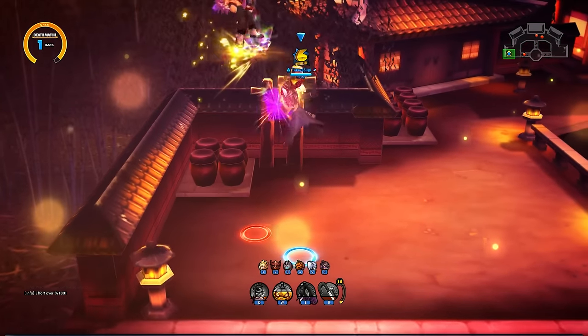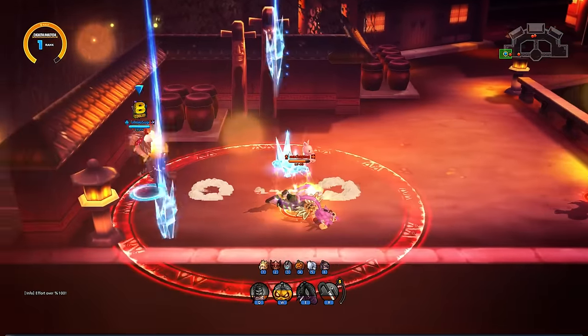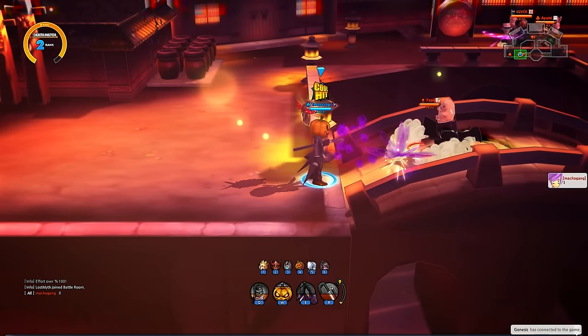So here we go, a little bit of a ghost combo. I'm out of passive, so when you're out of passive you can pretty much go into another character. It works out very awesome. Let's go ahead and try to ghost him.